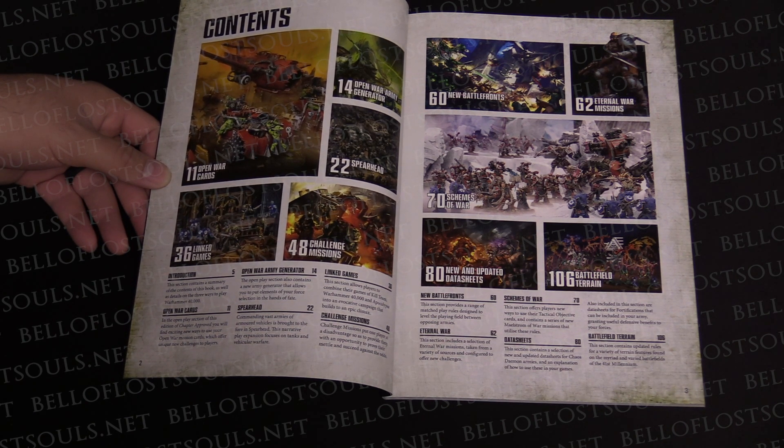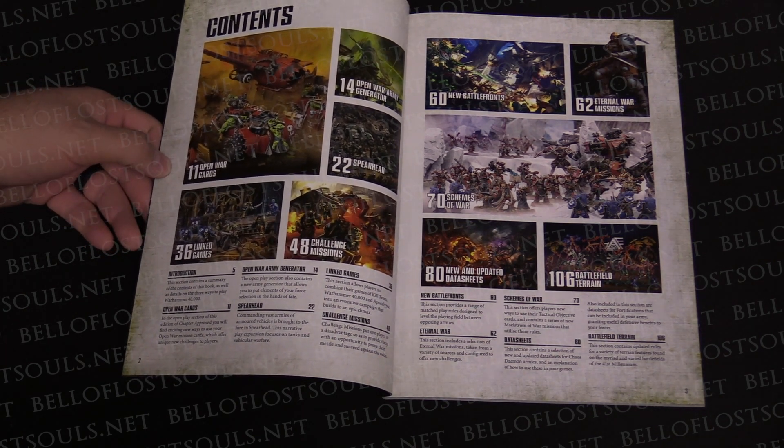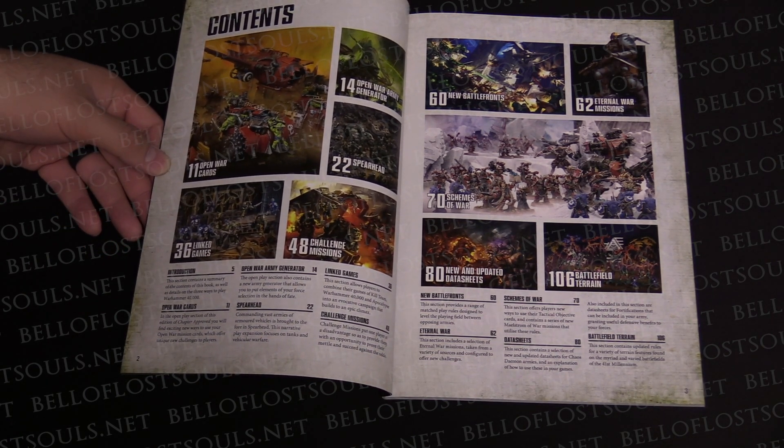The book is about 106 pages and has a lot of cool stuff for open and narrative play, with some matched play content at the end. Fortifications and all the different types of terrain data sheets are in there too, since those tend to float around in lots of different books — they've put them all together.